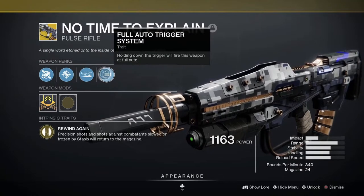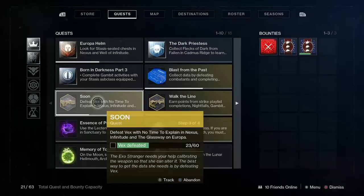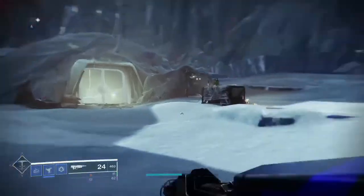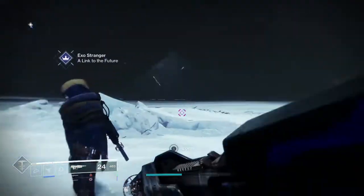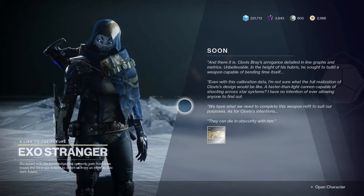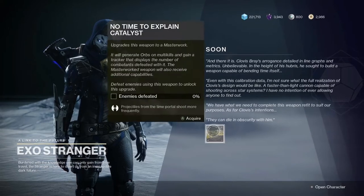You receive this weapon at the end of the Beyond Light campaign and you also receive the catalyst mission at the same time. Just finish the campaign, you'll see this mission drop, and you just have to kill Vex in certain areas of Europa. The areas are actually where the new strike takes place, so you can do both at the same time. Once you've completed that, just pick up the catalyst from the Stranger back at her camp.